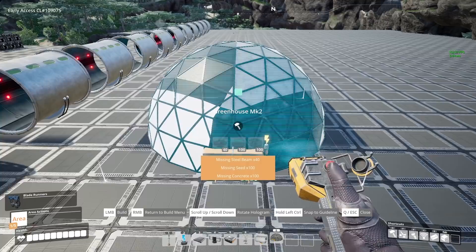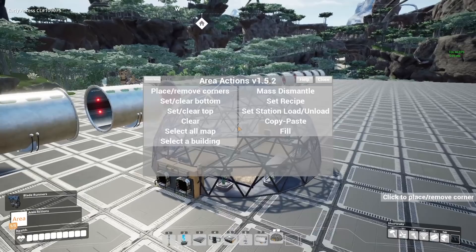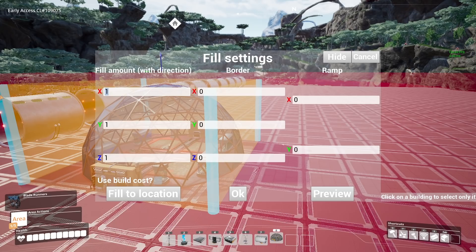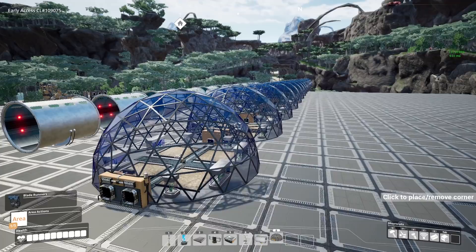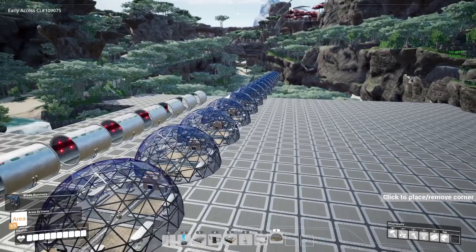And then culprit number two: the greenhouses. Which makes a ton of sense, because look at all the glass, the shadows, the craziness. Let's just fill that a couple times — let's give it 20. Now that is being pretty brutal. Look, we lost 60 FPS because we put a few of these in. Now, admittedly that's more than a few, but you get the point.